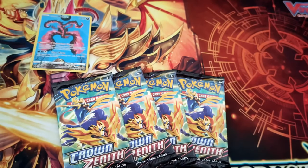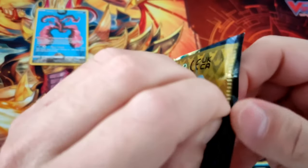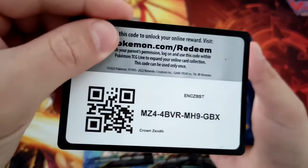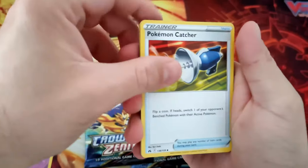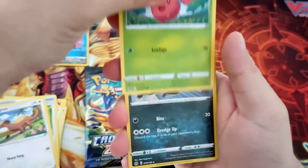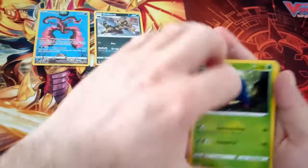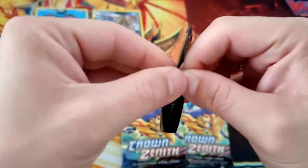Do you think we can pull something gold out of here? Let's find out. First pack. This is a holo. Okay, not something good from here. Let's keep going. This is a holo.